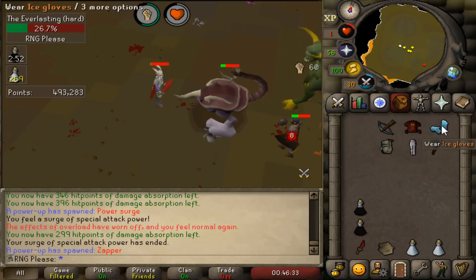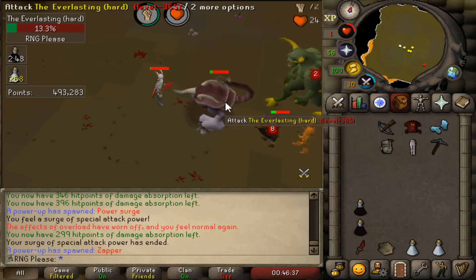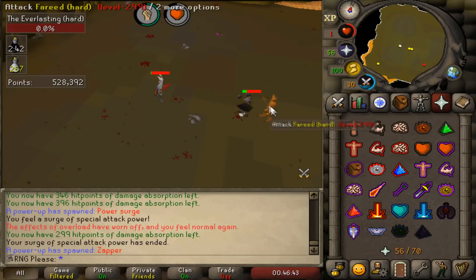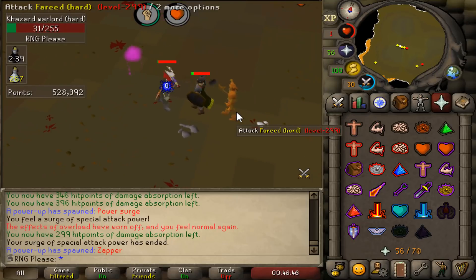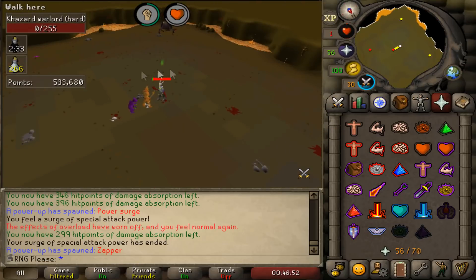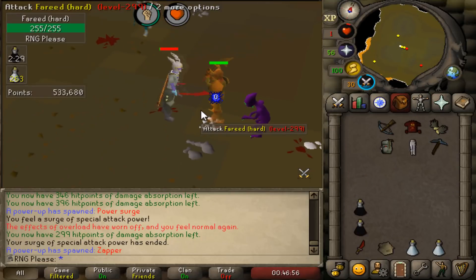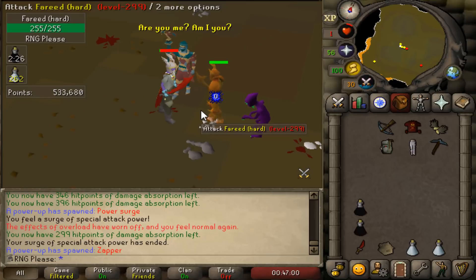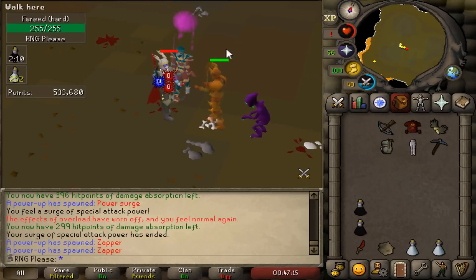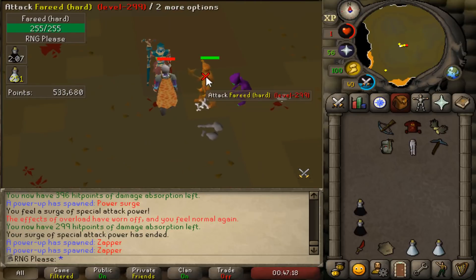The reason I've got ice gloves is for Fareed — you have to wear ice gloves to kill him otherwise he unequips your weapon. He's from Desert Treasure. I also recommend turning off the RFD bosses if you're doing this. I've got a range setup for two reasons: one for the ice boss from Desert Treasure who casts ice barrage practically every second and continuously freezes you — ranging him from afar solves that issue completely.